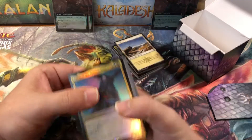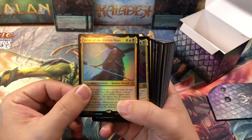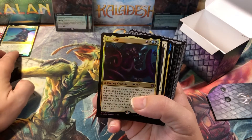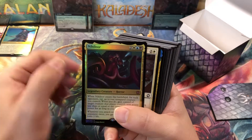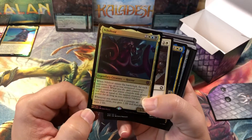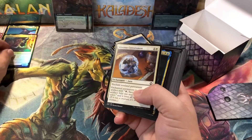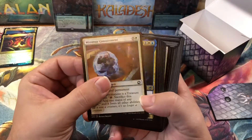Let's see what we can find here. We got our first commander, the Sephiroth of the Hidden Ways — foil mythic. And then our second foil mythic. I have no idea how to pronounce that.